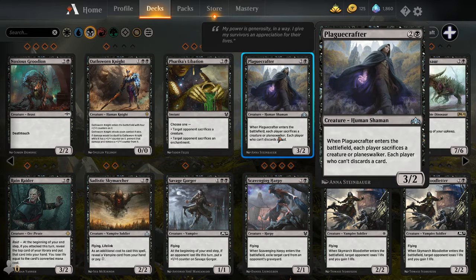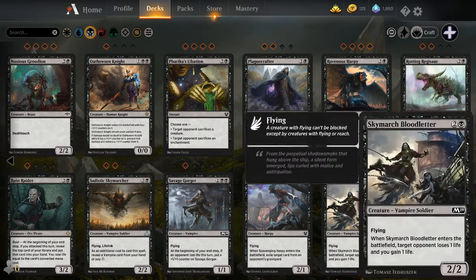Let's say he's the only creature you have — you cast him, you have to sack him. But your opponent must sack a Planeswalker or a creature. And let's say your opponent has Gideon, an indestructible creature on your opponent's turn. You would use Plague Crafter — boom, it's gone.